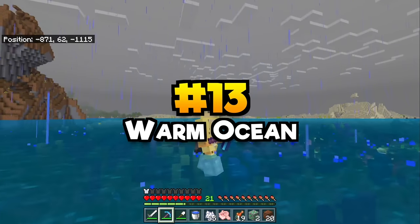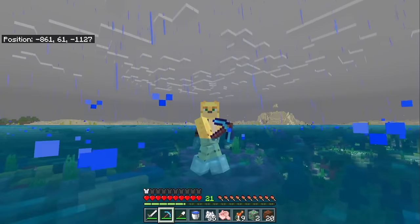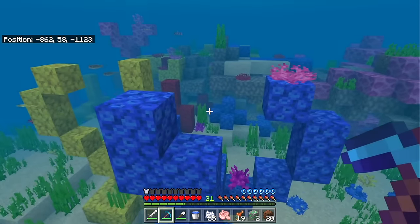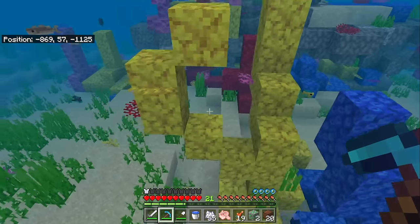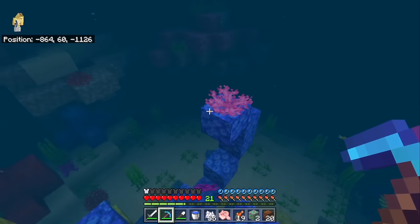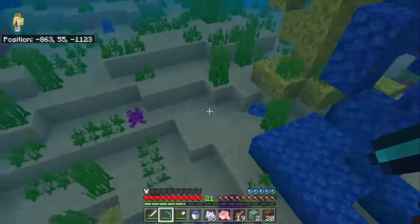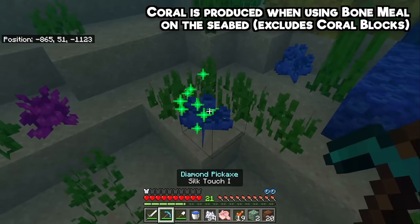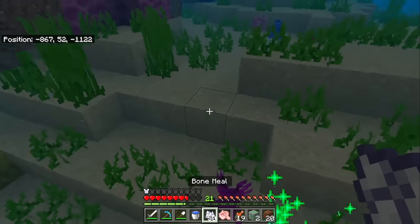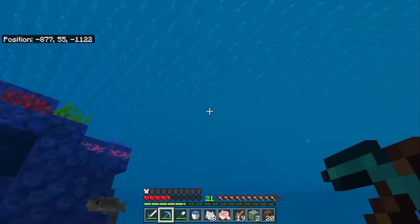The warm ocean is a great place to find coral — some of the most vibrant blocks you can get — however they are basically non-renewable. There is technically a wandering trader exception, but getting large amounts of coral can be hard and coral fans slowly go extinct as your world ages and they decay. However, if you go to the ocean floor and bone meal it, you can actually grow your own coral from scratch, making it easily farmable in large quantities.